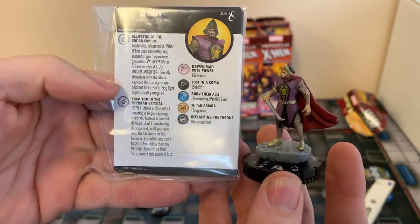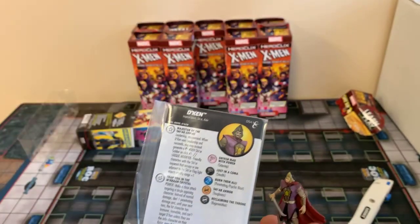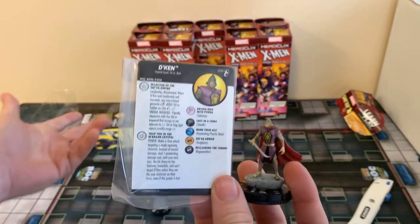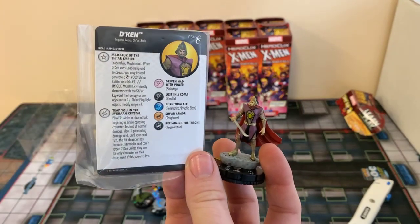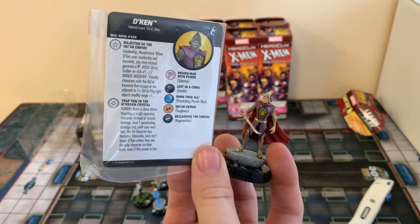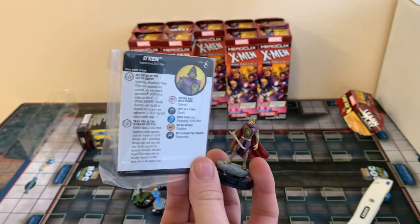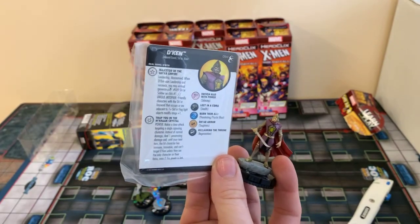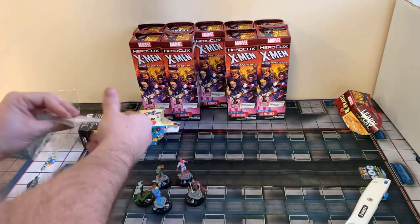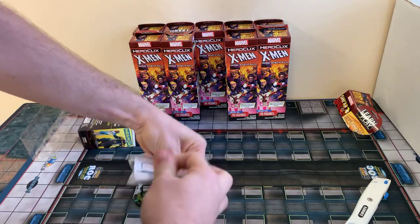If you're looking to get a brick or a case, or get into a case break, you can get all of that off of our website glasscabinethobbies.com. There are also links up in a previous Facebook post to case breaks, and from there you can also get to our website to order either one.